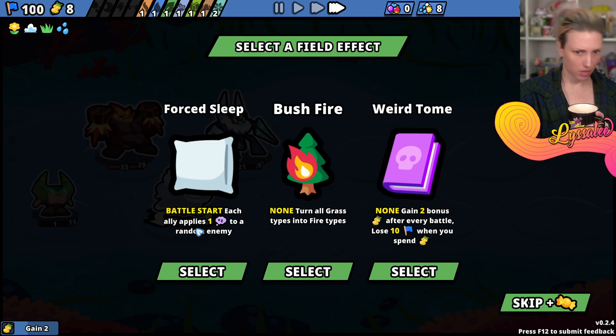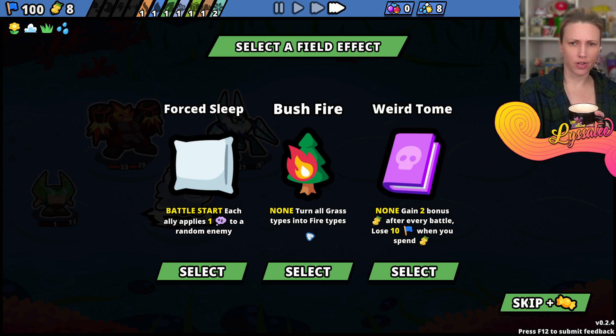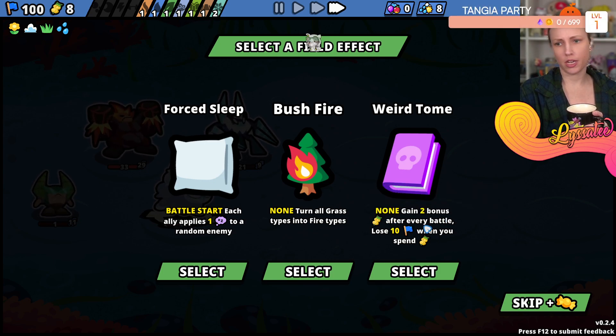Select a field effect. Each ally applies one sleep to a random enemy, or turn all grass types into fire types. Game two bonus money after every bottle - lose ten when you spend money. No! Force sleep.